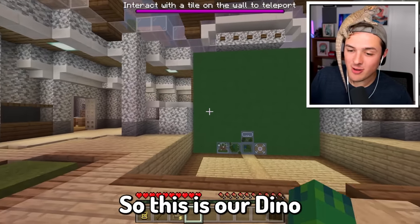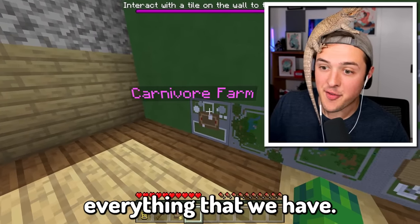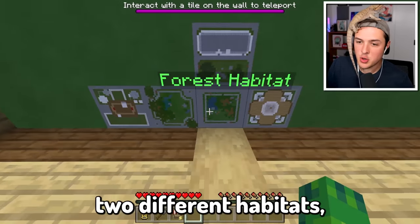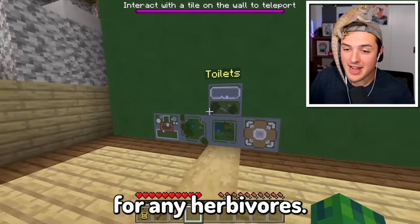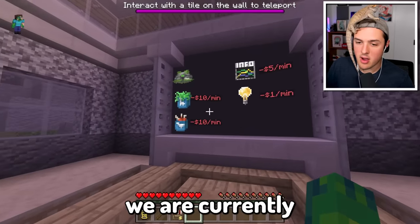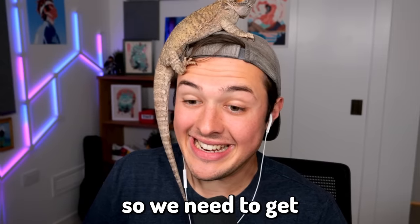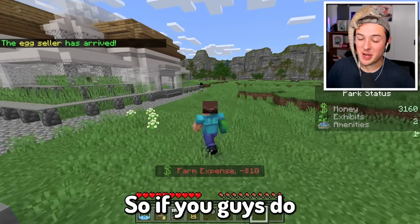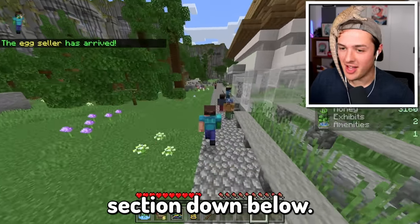So this is our Dino Zoo headquarters. Right here you can see a live view of the map and we can actually see everything that we have. We have our toilets, our Velociraptor exhibit, two different habitats, and also a herbivore greenhouse which makes all the food for any herbivore. It looks like right now we are currently making $0 - we're actually in the negative. So we need to get some more dinosaurs. We have so much space to fill in, so if you guys have any ideas, let me know in the comments.